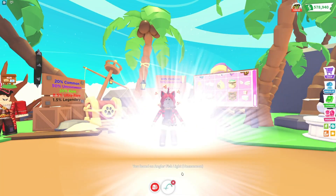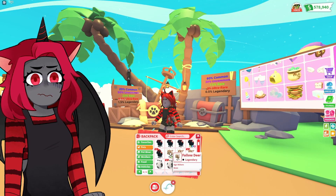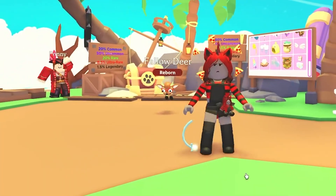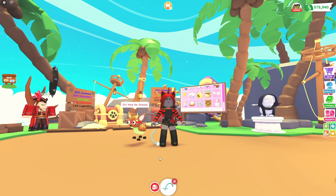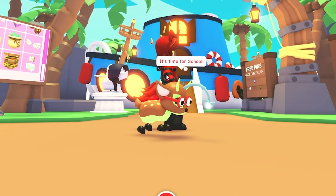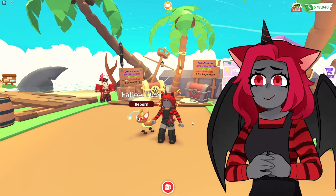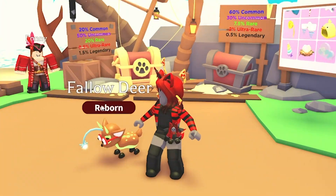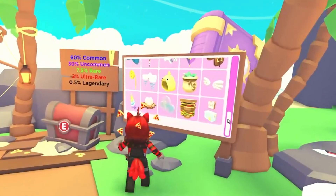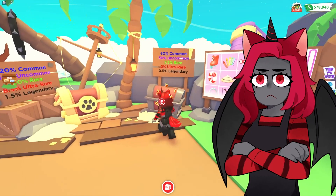Let's open another standard chest. Angler fish light — wait, where does that even go on the pet? It's one of those fishies, you know, like the one from Nemo — the one that was very scary in the beginning of the movie. I'm curious — does it say that we got it on the board when we get it? No, it doesn't cross off or anything.